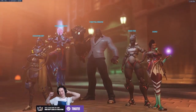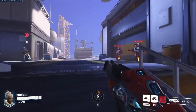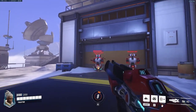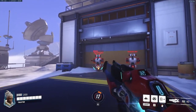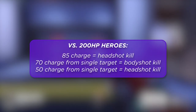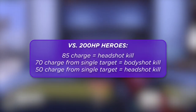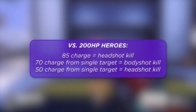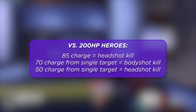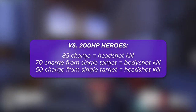So let's talk about Sojourn's playstyle — everything is centered around her Railgun. Looking at a few important damage breakpoints: against a single target with 200 HP, if you deal 70 charge worth of damage onto a target, you guarantee a kill with a body shot. If you deal 50 charge worth of damage, you guarantee the kill with a single Railgun headshot.